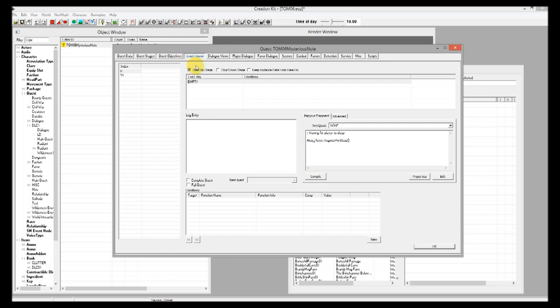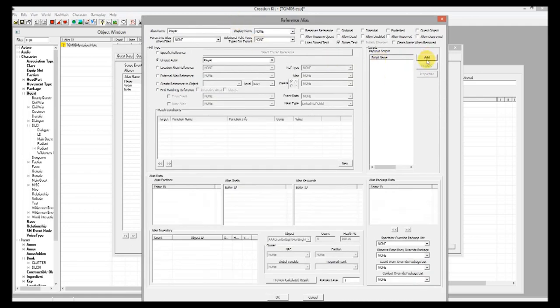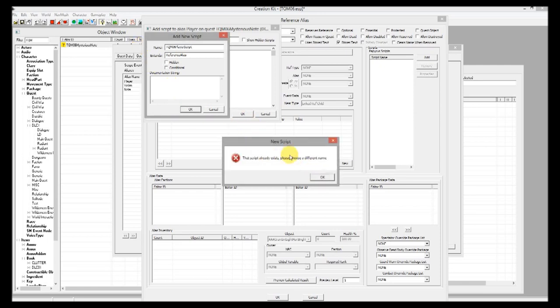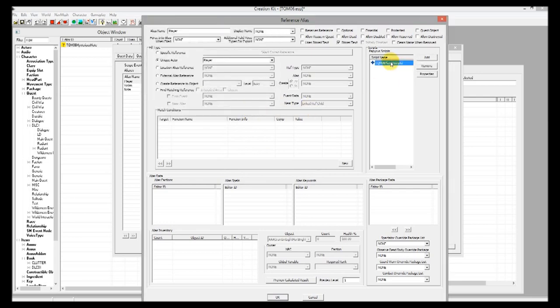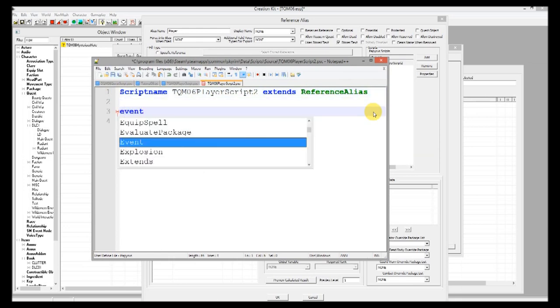Now go back to the quest aliases tab and add some scripting to the player for the OnSleepStart event. Double-click the player alias, add a script, and call it TQM06PlayerScript. Open it up. The script starts out saying script name TQM player script extends ReferenceAlias. All we need to add is our function for listening to the OnSleepStart event: 'Event OnSleepStart(float afSleepStartTime, float afDesiredSleepEndTime)'. The first parameter tells you the number of days passed when he initiates sleep, and the second tells you the day when he plans to wake up.